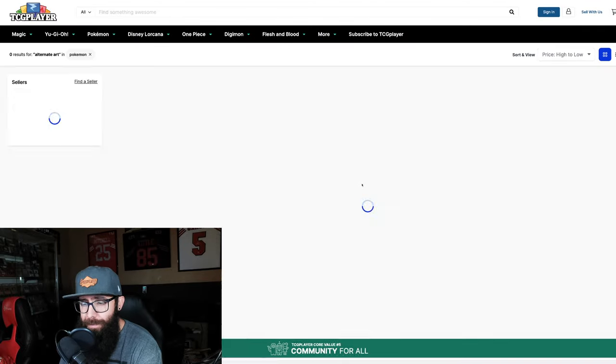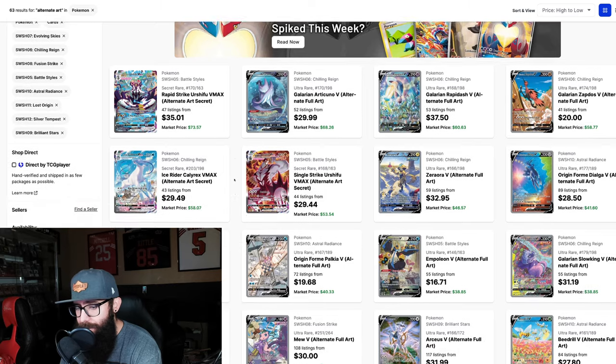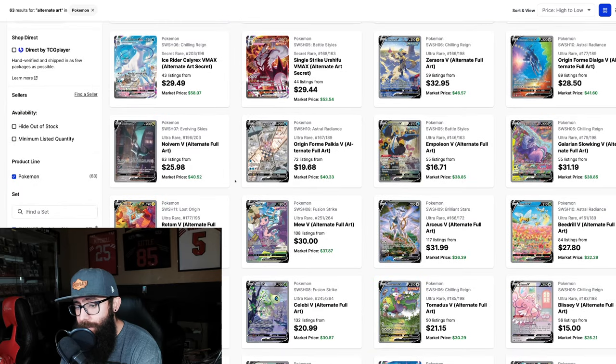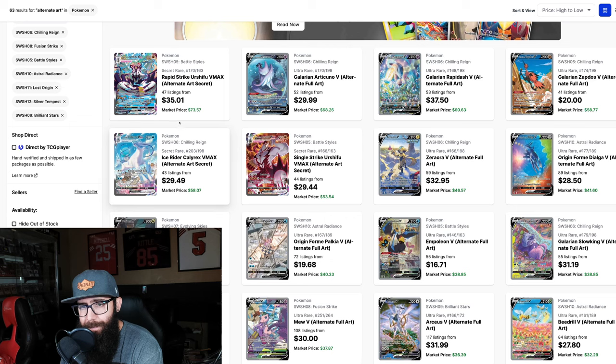Now we're going to get into page two. The prices are going to start to drop a lot more drastically, but this is where we could have some potentials for some bigger price moves. I've talked about the Urshifu cards before — I think this card could double. Some of these less popular Pokemon — I'm going to say $150. I don't really like the Galarian Birds as much, but I could see this creeping up to $100.